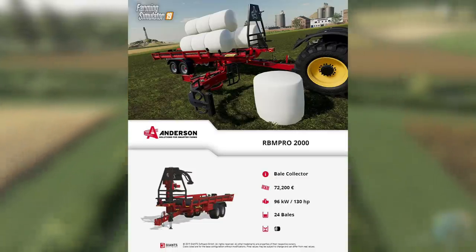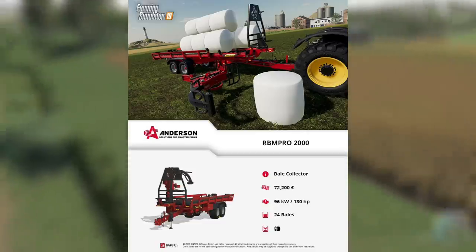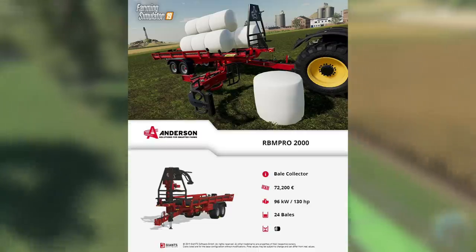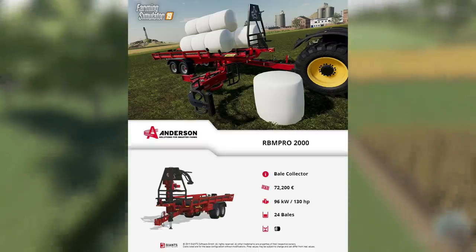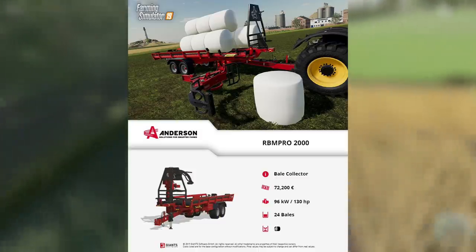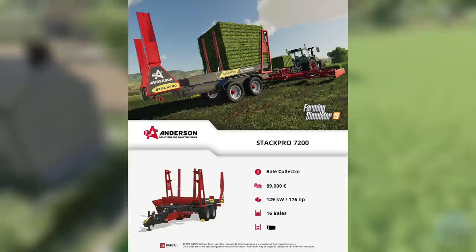Next we have the Anderson RBM Pro 2000, a bale collector mainly used for wrapped round bales. It's going to cost $72,200, requires 130 horsepower, and will move 24 round bales — that's right, 24 round bales. That's exciting and a little crazy!